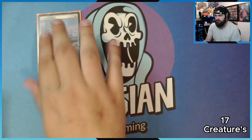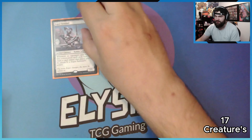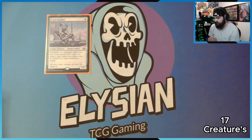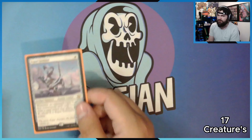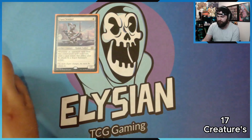For the first creatures, we have draw. First is Esper Sentinel: whenever an opponent casts their first non-creature spell each turn, draw a card unless that player pays X, where X is the Sentinel's power. Most of the time, very early in the game, this will stay as a 1/1, but if it's the first thing you drop on your turn, perfect — they're not going to pay one. They're going to let you draw, so really good early game draw.